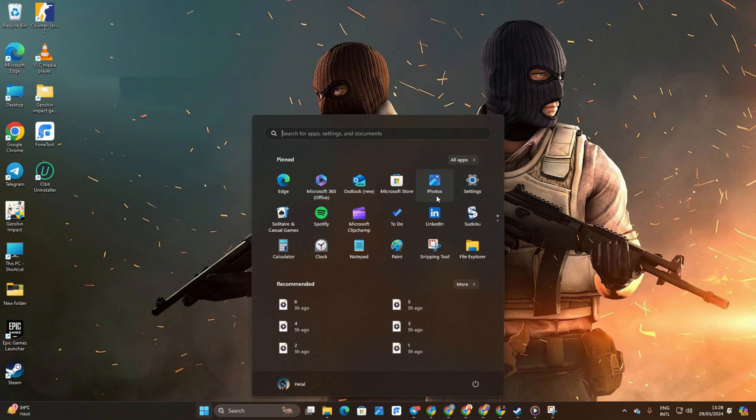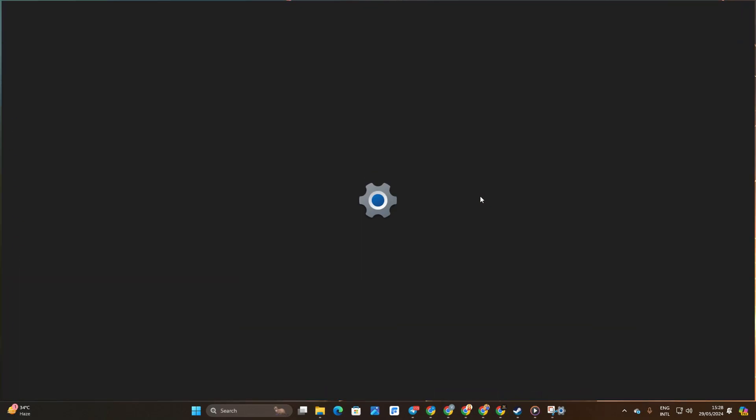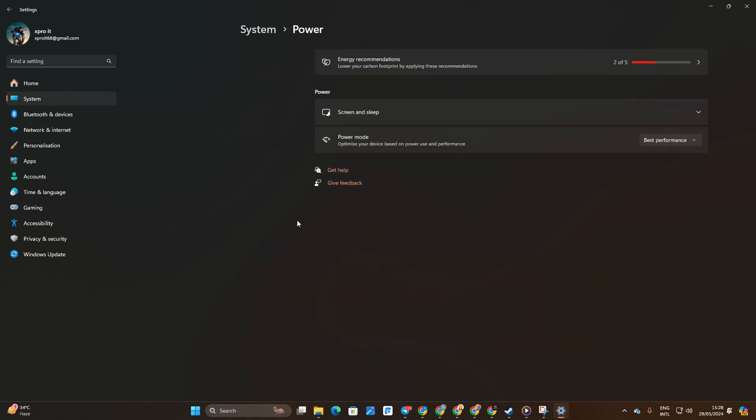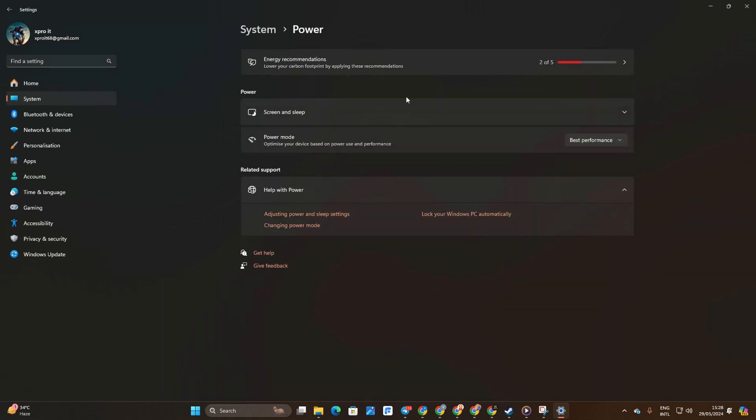Method 1: Optimize Power Mode. Open up settings on your computer, then click on System, then select Power. Next, click on the box and choose Best Performance from the drop-down menu. This tweak will improve FPS in CS2.